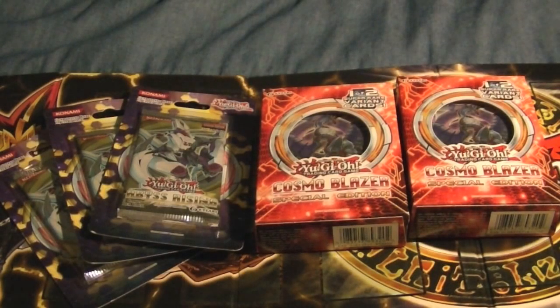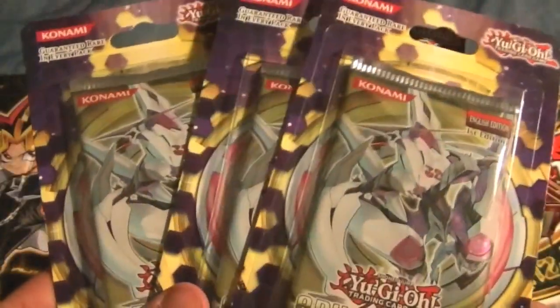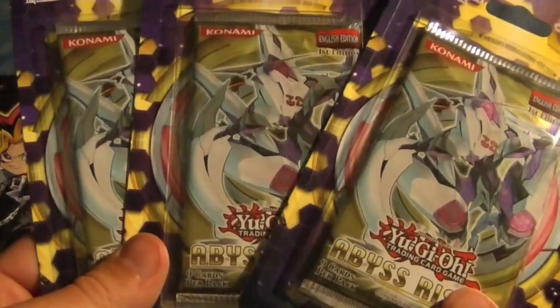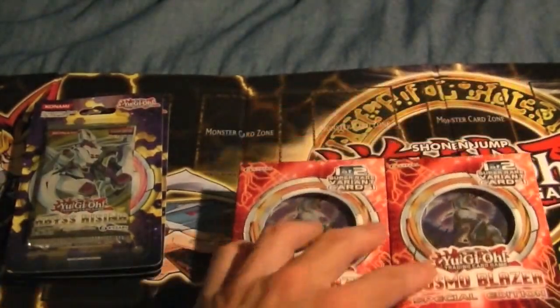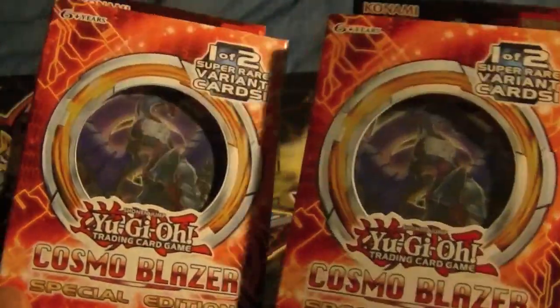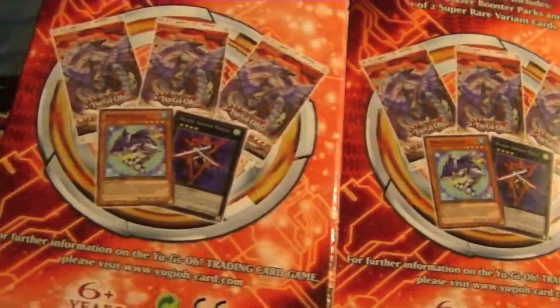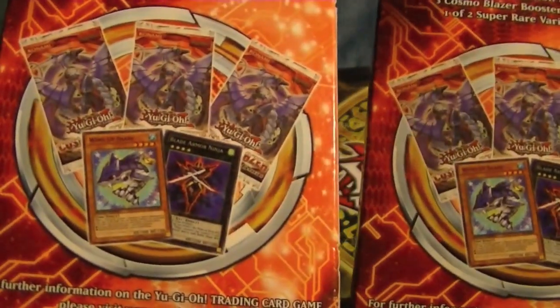What's going on YouTube? Zen's back again for another Yu-Gi-Oh card pack opening. Today we have three Abyss Rising normal packs, and then we have two Cosmo Blazer boxes with three packs each. They have the choice of a Blade Armor Ninja or a Wind-Up Shark.